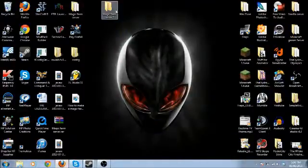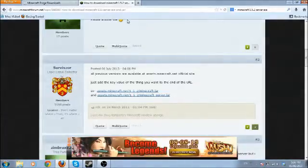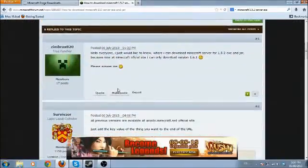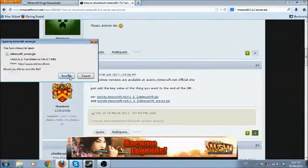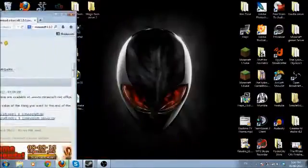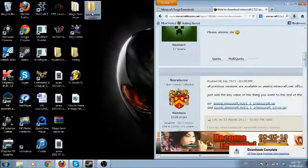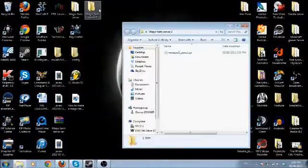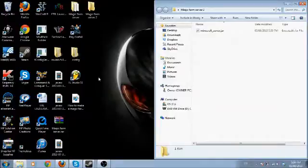First up we need to download the Minecraft server.jar — you can do that right here. There was a forum post right here, so we're going to do that. You just click on this link, there's the Minecraft server.jar, drag it over and into your Magic Farm server folder. So now you have your Minecraft server.jar. Don't run it right away because that's really just wasting time.